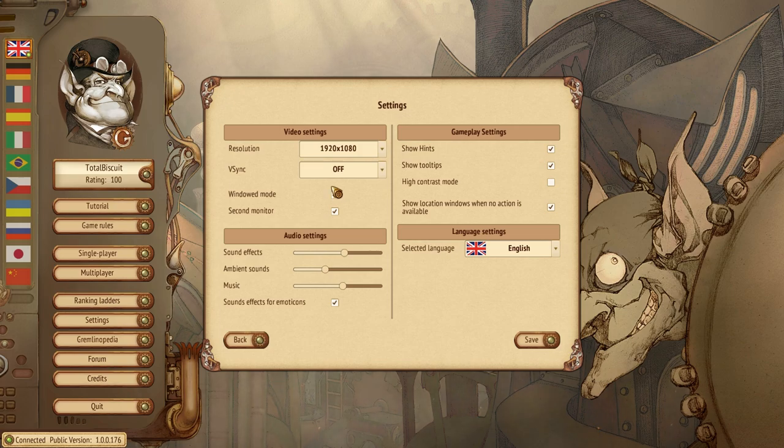I like to play my board games in windowed mode because anything that's turn-based, it's nice to be able to quickly pop over to another browser or do something else while the turn is going on. You have the option to go second monitor or primary monitor. The game misinterprets my primary monitor as the secondary monitor, which is a little weird bug. I had a couple of issues getting this into proper windowed mode instead of borderless, but it didn't take too long to fix.